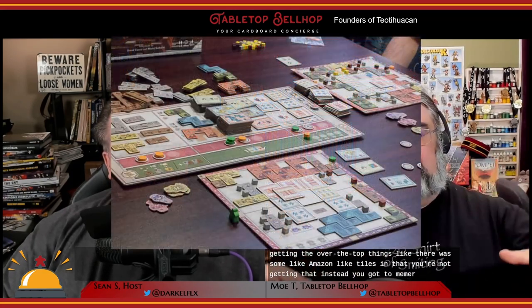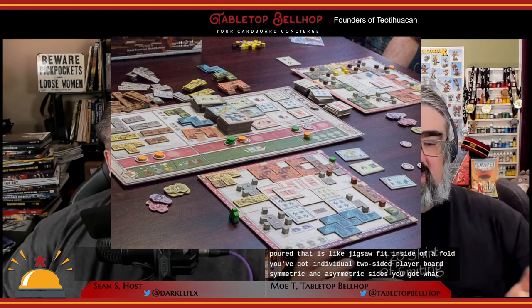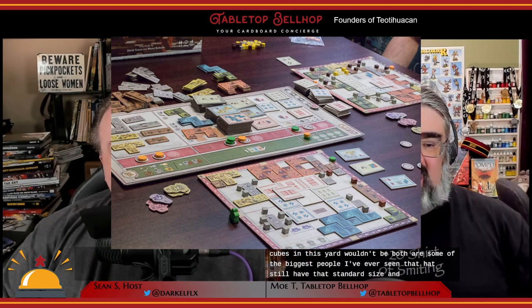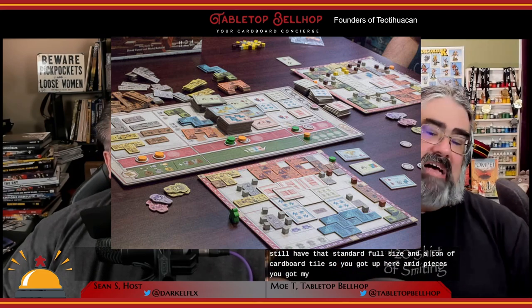You've got a main market board that's jigsaw-fit instead of folded, individual two-sided player boards with symmetric and asymmetric sides, wooden cubes, and large wooden meeples — some of the biggest standard-sized meeples I've ever seen. There's also a ton of cardboard tiles: pyramid pieces, buildings, temples, temple tiles, masks, and even more.